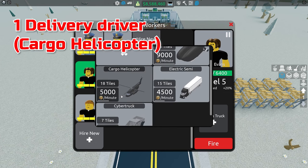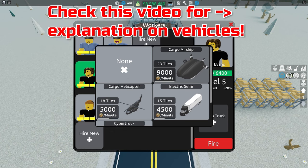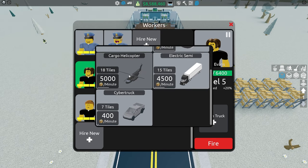The cargo helicopter is 5,000 a minute — perfectly fine. I tried it with the cargo airship but that one actually didn't work; the cargo airship is really bad. If you can't afford a cargo helicopter, you could use instant delivery in the beginning, and once you get 400k for the cargo helicopter, just buy it. The helicopter will serve you well for the rest of your store's life.